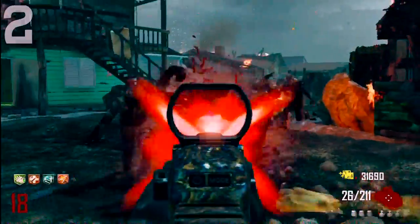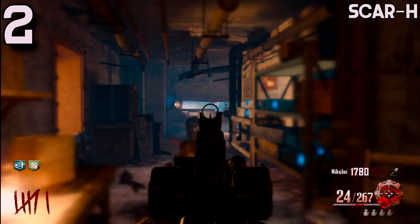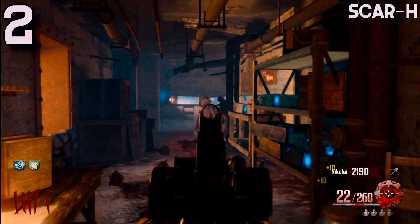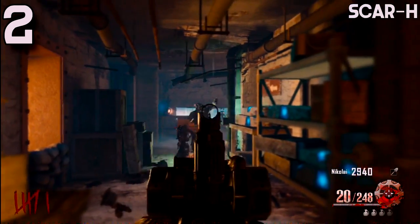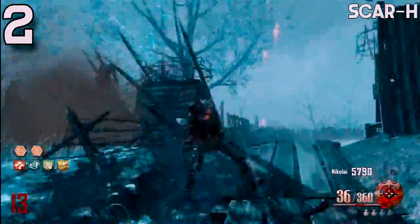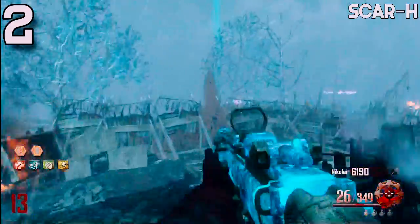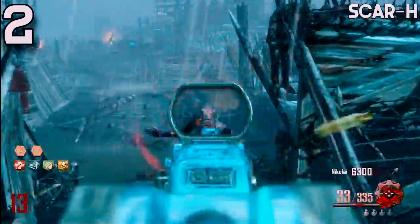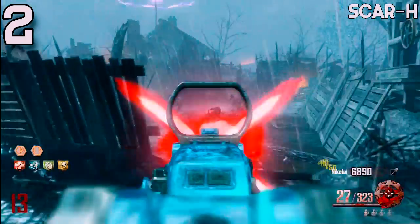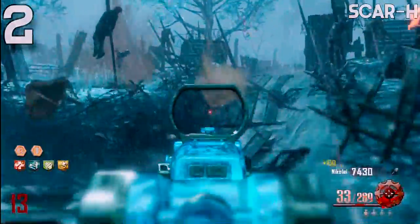Coming in at number 2 on my list I have the Scar H from Black Ops 2 on Origins. The Scar is so overlooked on Origins because there are just so many good weapons on that map — the staffs, the Ray Gun, the Ray Gun Mark 2, the new LMG. This gun is so overlooked, but the Scar is an amazing weapon. I would say it's the best non-pack-a-punched weapon, not including wonder weapons. I absolutely love the Scar H, and pack-a-punched it's absolutely amazing. One thing I love doing on Origins is using Deadshot Daiquiri with this weapon. I love the iron sights. You can pack-a-punch it multiple times. But overall the Scar is an amazing but sadly overlooked weapon.